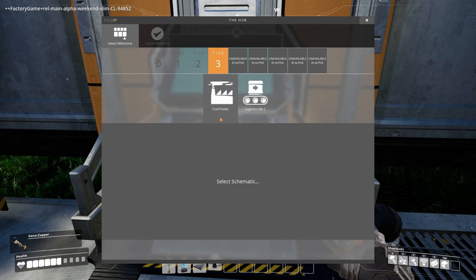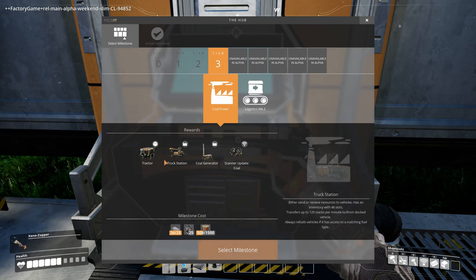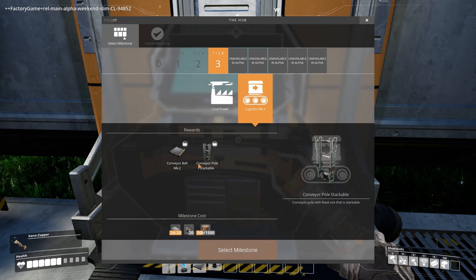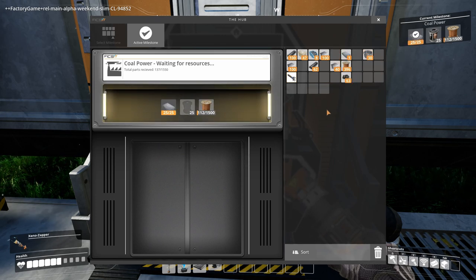We have unlocked tier three. We can go with coal power. I have found a little bit of coal but I haven't found an actual mine for it. We can make a tractor, we can make a truck station! Conveyor belt mark two transports up to 120, and there's a stackable conveyor pole. This is where we start to need the whole automation of everything getting done — and now I'm feeling like an absolute pillock because we don't have all of that automation sorted out. But give me a moment whilst I get those sorted out.